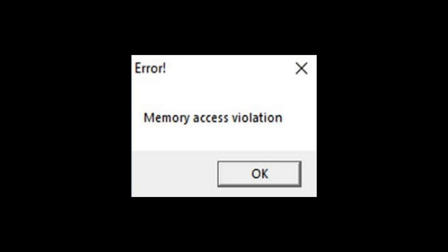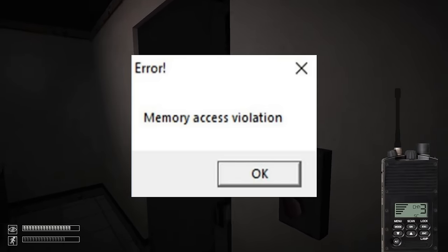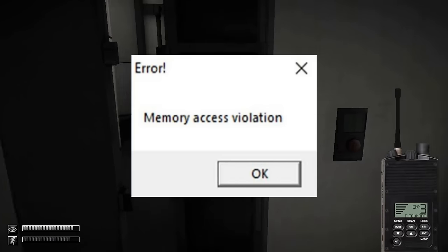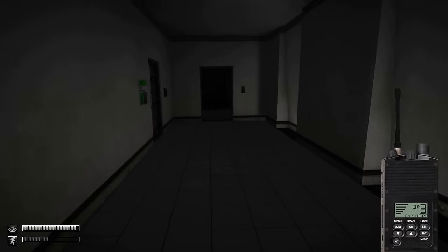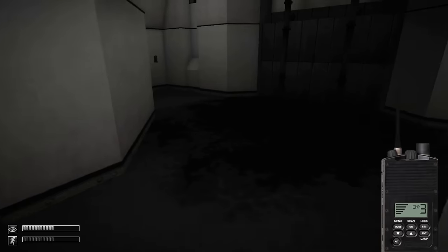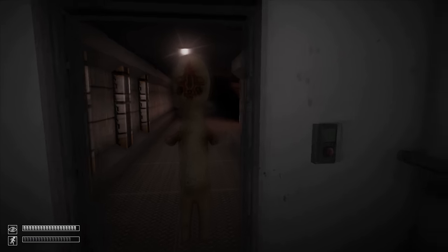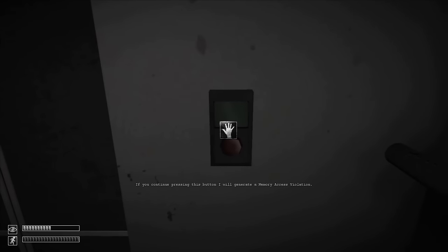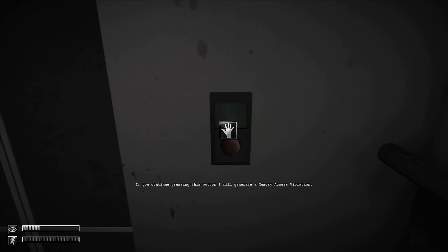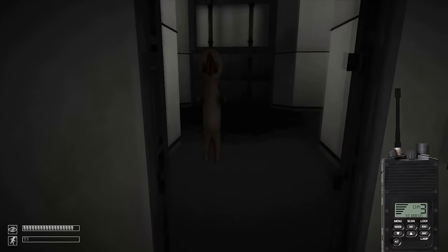Memory access violation — if you've ever played SCP Containment Breach, especially some of the older versions or if you've ever tried to mod it, then you've probably seen this phrase. It's an error handling message that appears in a little window when the game crashes. This became so frequent that it actually became a meme within the community. There's even an in-game message that references this: if you continually press the elevator button while the elevator is still coming, the game gets angrier and angrier at you, eventually saying it will generate a memory access violation if you don't stop. It doesn't — or at least it shouldn't, although I wouldn't be surprised if it did by accident sometimes.